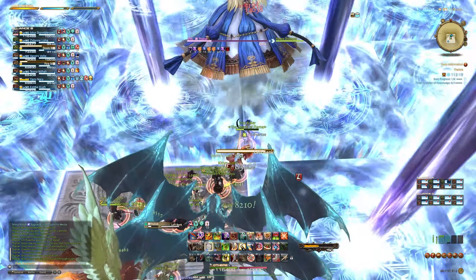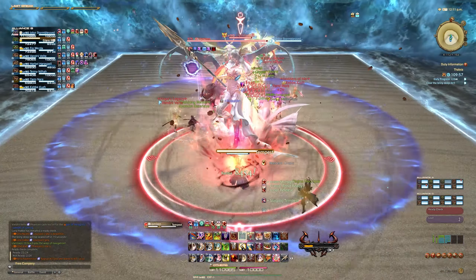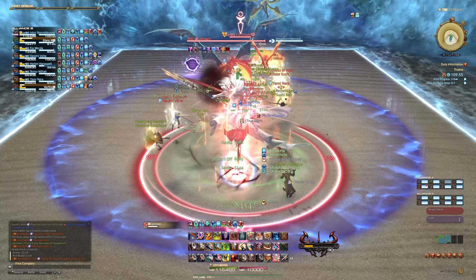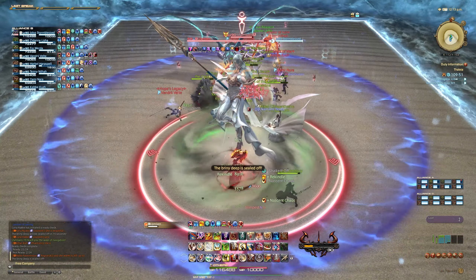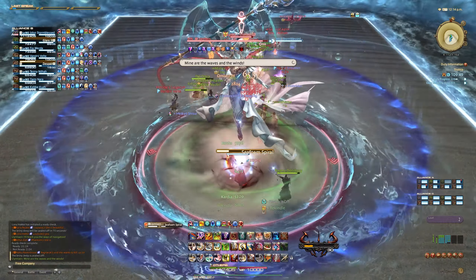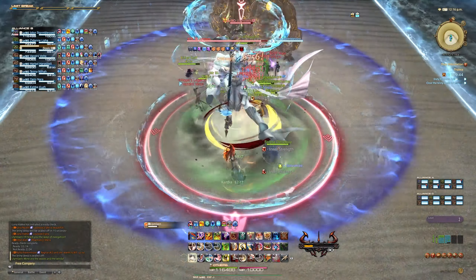Next up is Reagnosis Petrine, where again he's going to spawn a clone on one side of the arena and again you're going to get knocked back. However, this time one half of the arena is also going to be unsafe. To figure out which one that is, on the side where the clone spawns, look down the river and you're going to see big markers — simply go on the side where these are not.